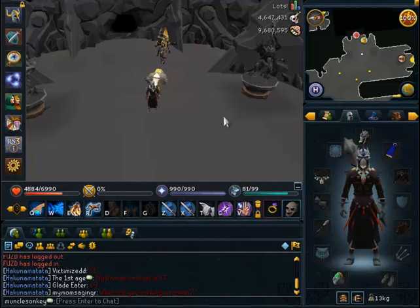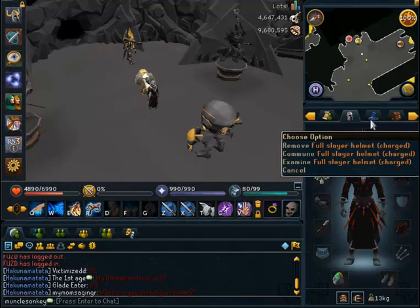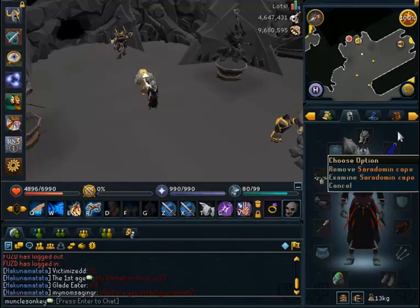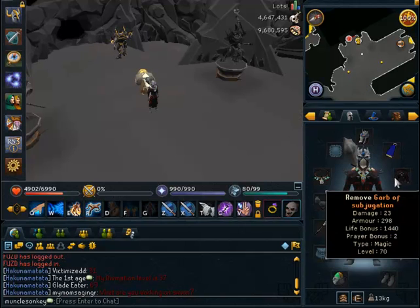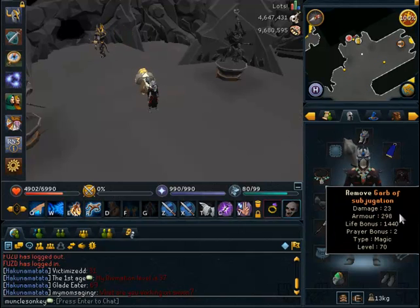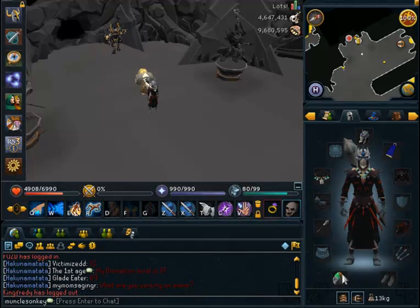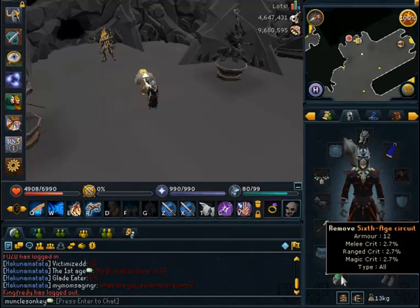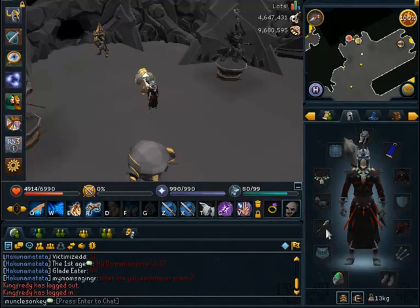We're going to jump right into the gear and inventory setup that you're going to need to kill the Skeletal Wyverns. Of course, have your full Slayer helmet equipped for the Slayer bonus. I'm wearing my Ceridoman cape because I can no longer wear my Max cape. Also Subjugation robes, which are pretty good for magic. You can also wear RMs that have slightly better defense. For Boots and Gloves, I have Ganodermic Boots and Gloves which work pretty well. I have a 6th Age Circuit, or you can also wear a Seer's Ring which does pretty well for Mage. And a Chaotic Staff.